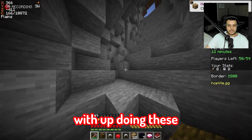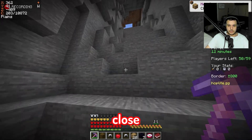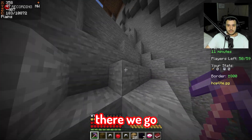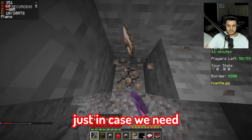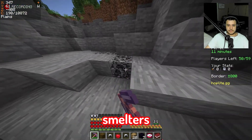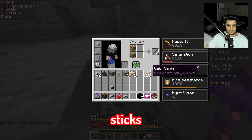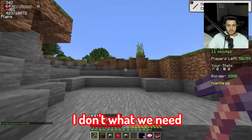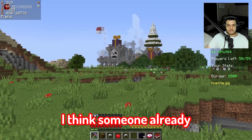I have no luck with these mines — I get so close but never get what I need. We're just gonna show up. There we go, perfect. Let's grab this guy just in case we need it. We can make the smelter's axe — we just need some sticks. We got the coal and iron.